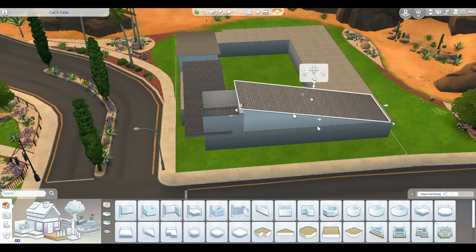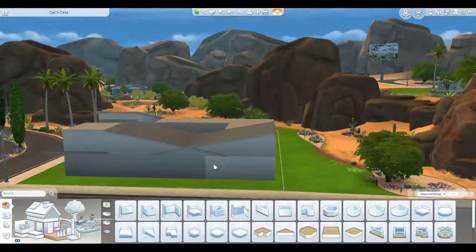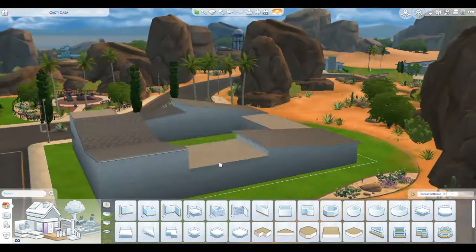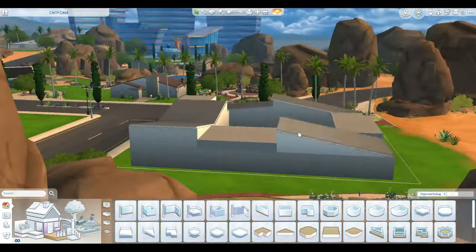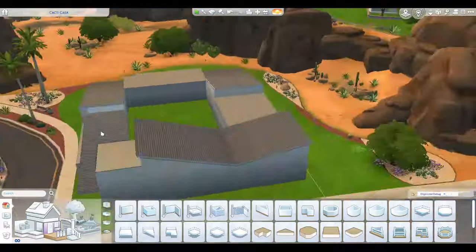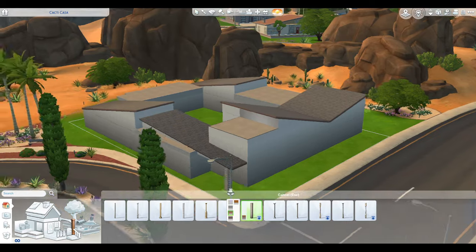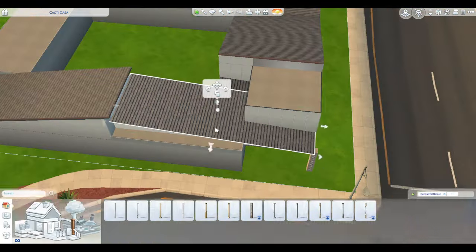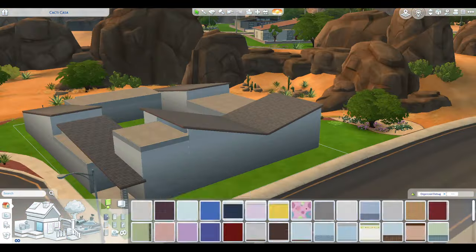I don't have like an actual inspiration house for this one, but I pulled ideas from a few homes. As you can see right now I'm just kind of playing with the roofing and trying to figure out how all of that is going to work. I wanted this a mid-century modern styled home, so the roofing is interesting — this isn't going to be everybody's cup of tea but I like it. I think it's a fun architectural style that definitely makes a statement.